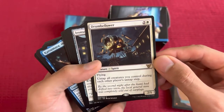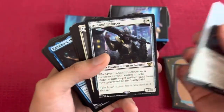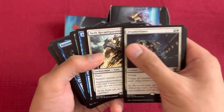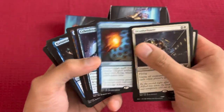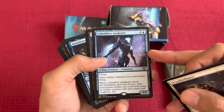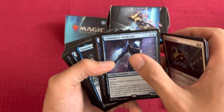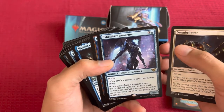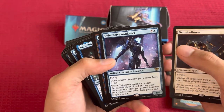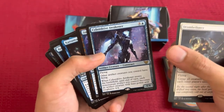Drumbellower for 3. Flying — untap all creatures you control during each other player's untap step. Cyber Drive Awakener for 6. Flying; other artifact creatures you control have flying. When Cyber Drive Awakener enters the battlefield, until end of turn, each non-artifact, non-creature artifact you control becomes an artifact creature with base power and toughness 4/4.